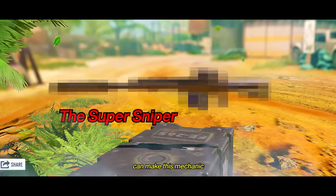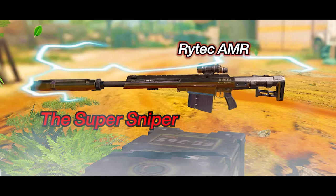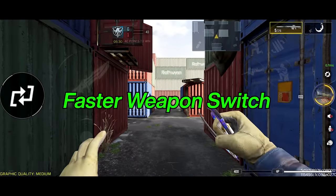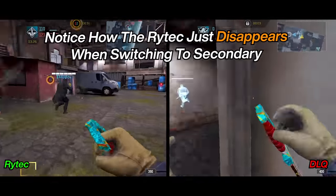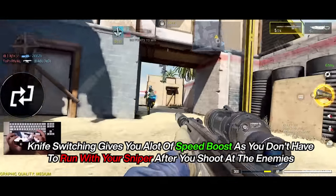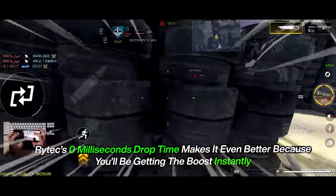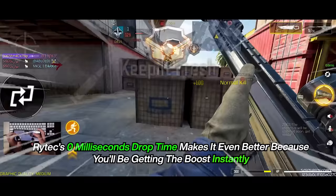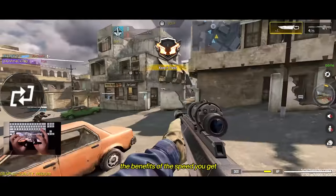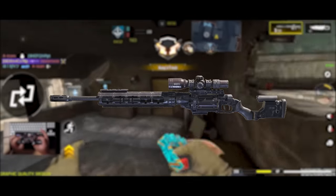One sniper in the game can make this mechanic even better — it's none other than Rytec. Rytec has 0ms of drop time, meaning faster weapon switch because there isn't any animation when you're dropping the Rytec. So with knife switching, you'll gain a lot of speed because you'll be running with a melee instead of the sniper. Having 0ms drop time, you get the speed boost instantly, and because Rytec is one of the slowest snipers, the benefits of the speed you get will be big compared to other snipers like the Locus or Outlaw.